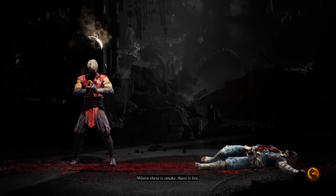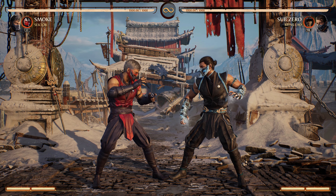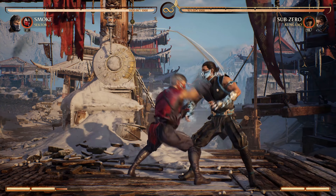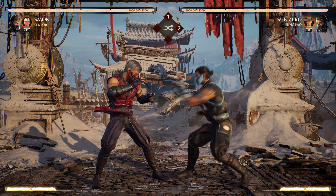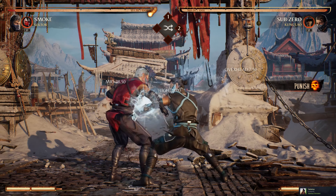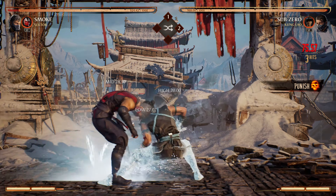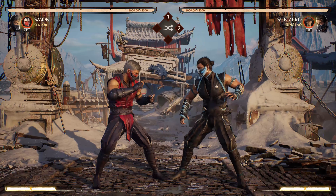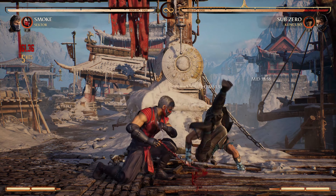So for today, I've got a list of 15 of them. Each of them is going to start with a knowledge check that you should know when fighting against Smoke, followed by how you as the Smoke player can use this against them if they pass the knowledge check. The first chunk of tips are all going to revolve around Smoke's cancel pressure and the mind games that can be enforced for both players. Then there will be a few miscellaneous tips before we talk about dealing with an invisible Smoke.